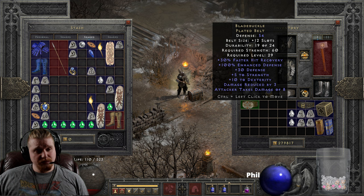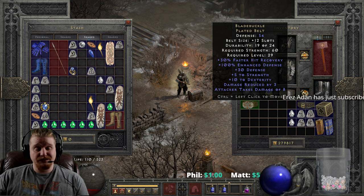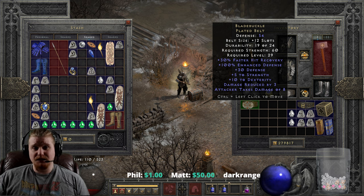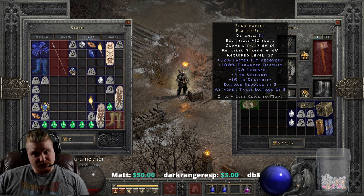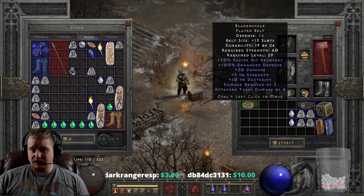We're going to upgrade this Blade Buckle. Now, before I upgrade this, let me say one more thing. There is another pair of gauntlets in the game called Blood Fists, and Blood Fists have 30% faster hit recovery on them too. And if you rock Blood Fist and Blade Buckle together, you're rocking 60% faster hit recovery with only two items, which is an amazing amount. On particular characters, especially a Sorceress who has issues with faster hit recovery stun locks, not a bad combo at all.